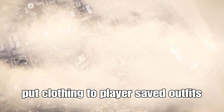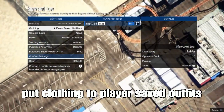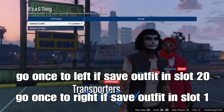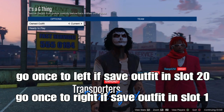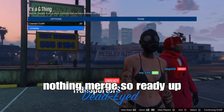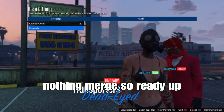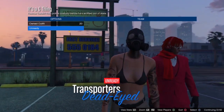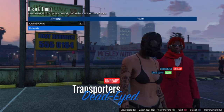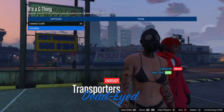Once you load into the mission, go to clothing and put on the player safe outfit to confirm settings and wait for someone to join you. Going left you can see slot 20, going right you can see slot one. Notice what you want to merge to your outfit that we saved in the mission - just ready up. Don't worry if it didn't merge, we'll fix it in the next step.